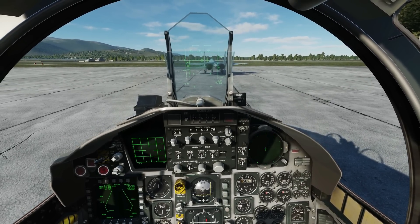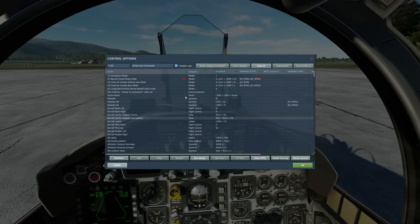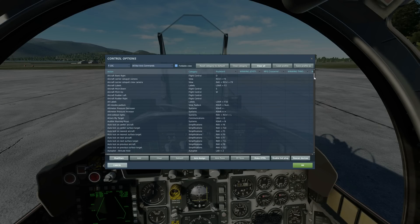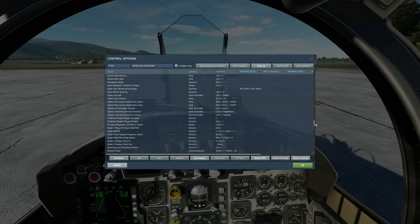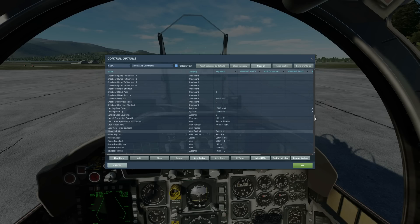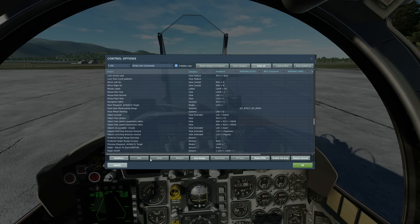If you remember, in an FC-3 plane you would go to adjust controls and you would have all these different controls — this is how you controlled the plane. Where you would normally press buttons on the cockpit, instead you would have to bind keyboard and/or joystick commands to them. There was no clickability at all. Well now, most or all of those commands have been turned into clickable features in the 3D cockpit.